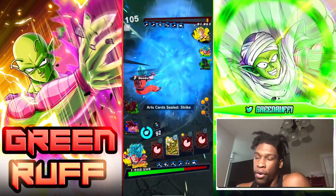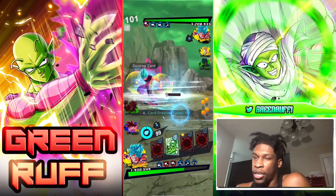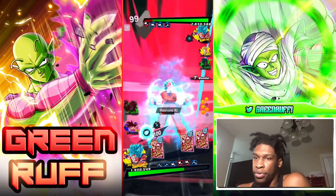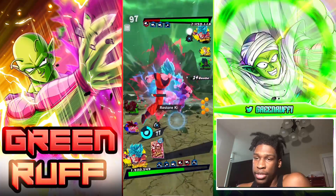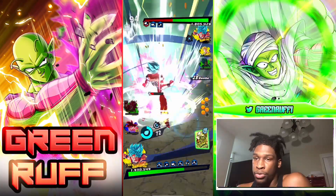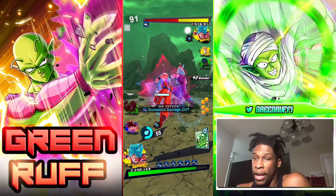I popped the ultra card but he had a blue card, so he literally countered my ultra card. I couldn't even kill Future Gohan's endurance because he popped a blue card - that was a really good play by him. Now I'm just trying to build up my second rush, that's literally what I need to win this match. I'm doing the strike charge and blast charge to get my advantage gauge back so I can start healing and do more damage.